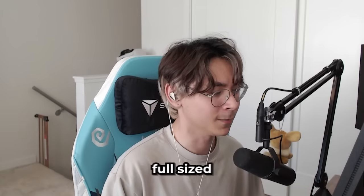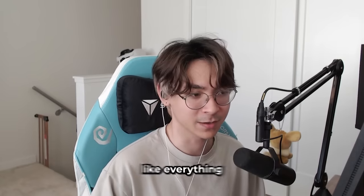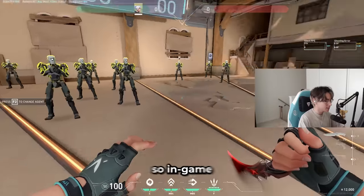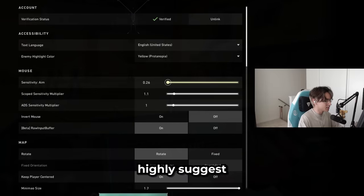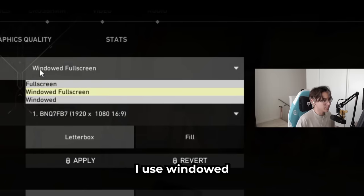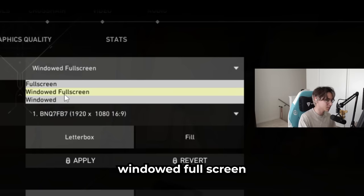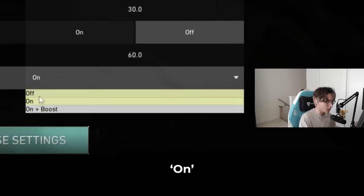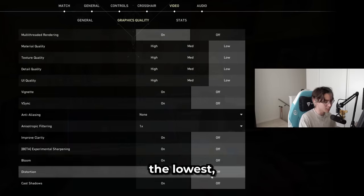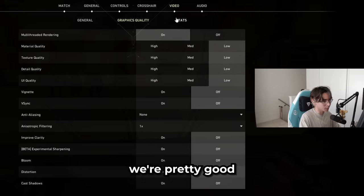Now I'm going to talk about in-game settings, now that sensitivity is covered. For video settings in competitively optimal situations, I use windowed fullscreen because I stream on two PCs with two monitors, so alt-tabbing gets weird — but you want to use fullscreen for the lowest input delay. Video reflex you can set to on or on plus boost, really up to you. Graphics quality I put everything on the lowest for better performance.